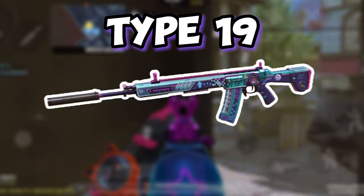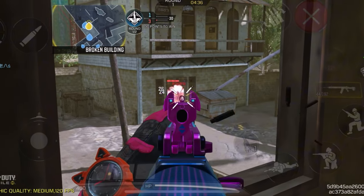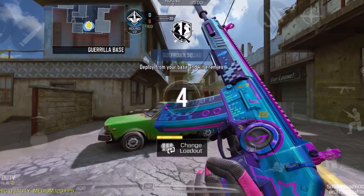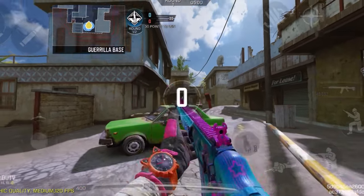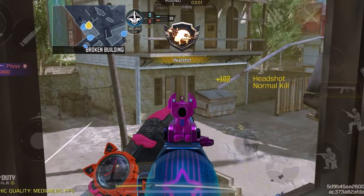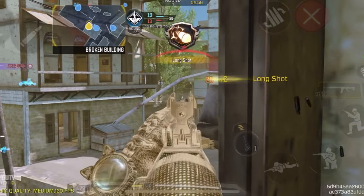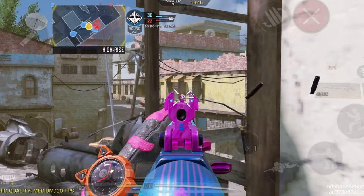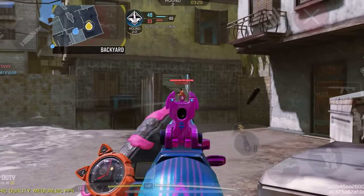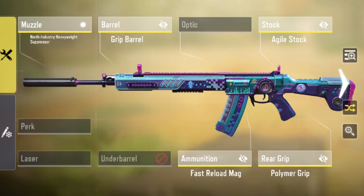Next, we have the Type 19. This gun has quickly become a fan favorite — the ultimate flex AR. It boasts a 3-shot kill potential and is surprisingly easy to handle with manageable recoil. Plus, its mobility stats make it a top choice for players who want to dart around the map while still dishing out serious damage. Here's the gunsmith build for Type 19.